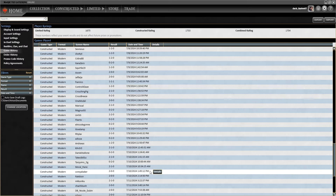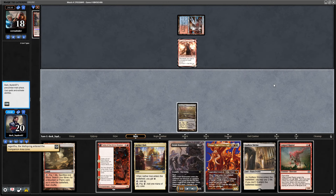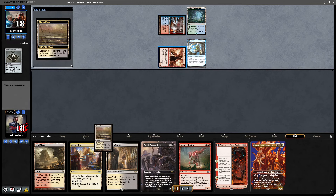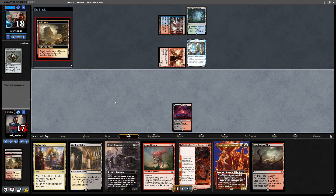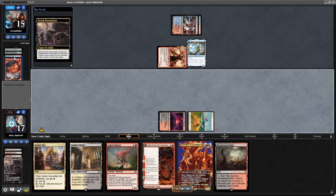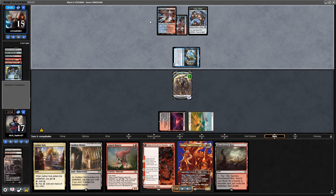Now let's check the gameplay. Playing second against Blue-Red Murktide. I have Bowmasters to play on turn two, hoping they won't be able to get delirium. I surveil a land into the yard and fetch my basic. Opponent fetches, plays Steam Vents, and bolts my Bowmaster looking for delirium — they didn't get it. They have Tamiyo and went for Preordain, probably to find a land to flip Tamiyo.